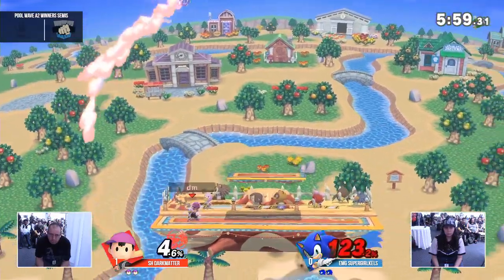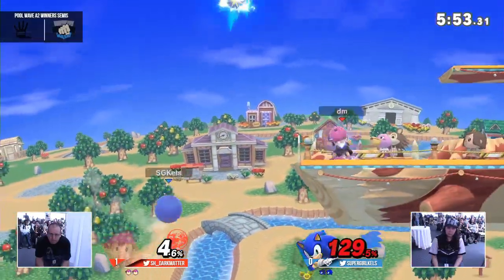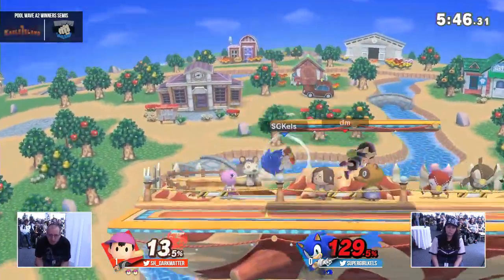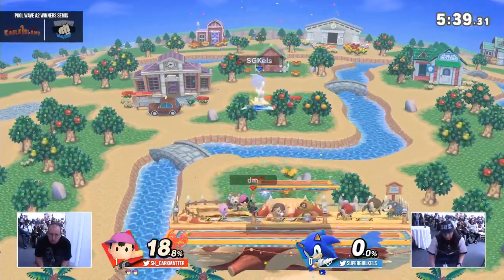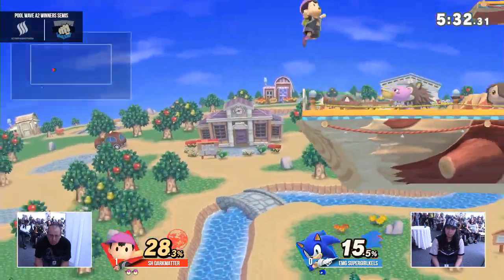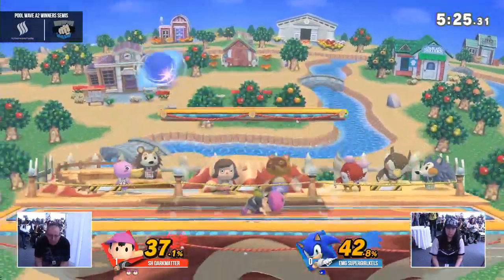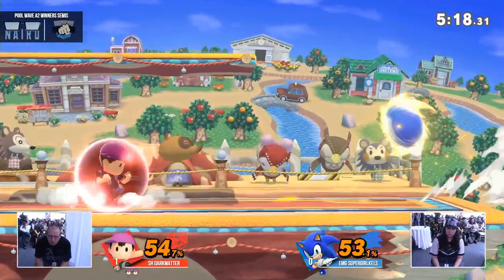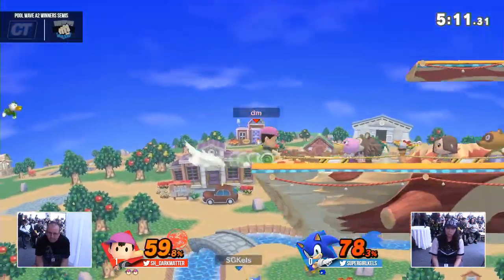Dark Matter looking real good to take this set right now. If he gets this stock relatively soon, Kels is going to have to make a crazy comeback just to stay alive and bring it to a third game. Could be very mentally draining. One advantage she has though is that Ness is a really slow character on the ground, so it's tough for him to keep up with Sonic's speed. All you gotta do is wait for that spin dash to miss and intercept it with one of your huge aerials. He just called out her jump out from the spin dash — she's been doing that a lot. He's catching on to the patterns she does outside of the spin dash, which are not necessarily safe. They both reset back to neutral, and Dark Matter is giving the spin dash and yo-yo a lot more respect.